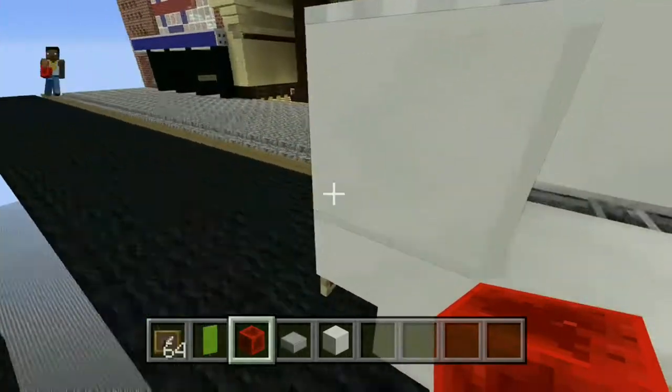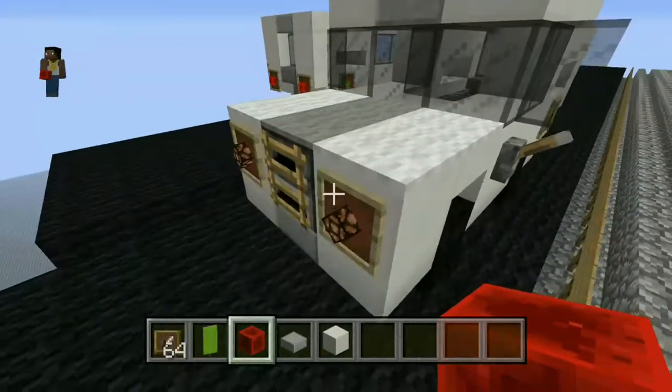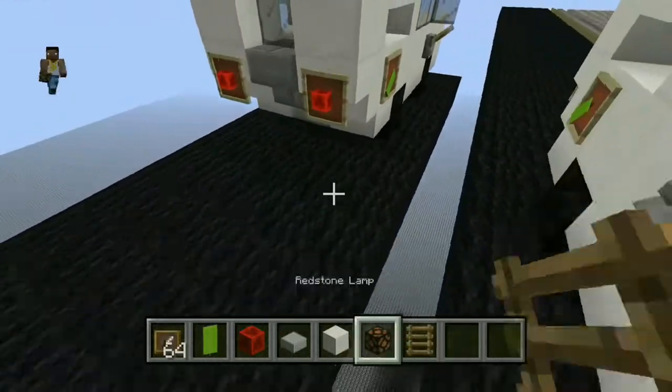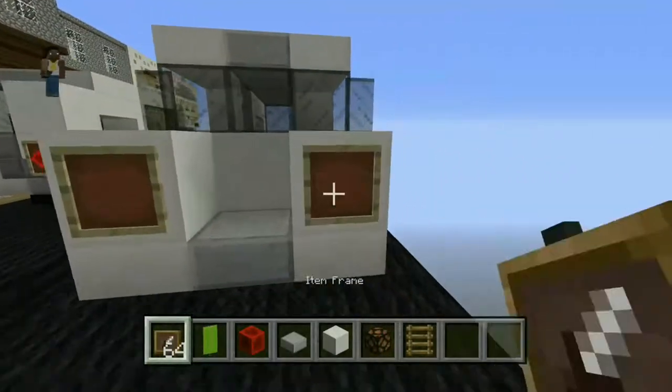You want to put your taillights on there, which are just redstone blocks, and you want to put the headlights on too — and of course that's done using the furnace.